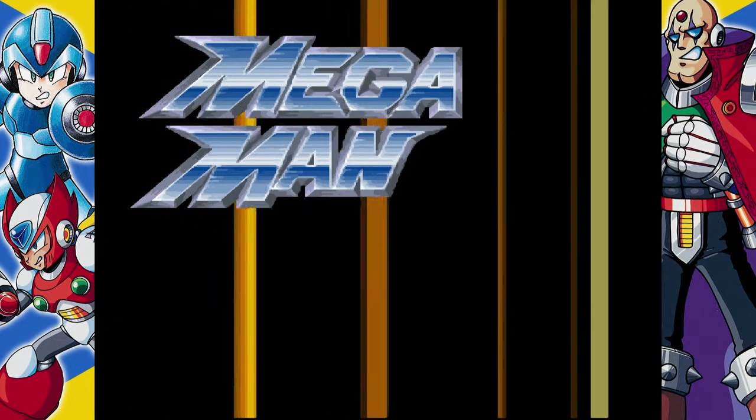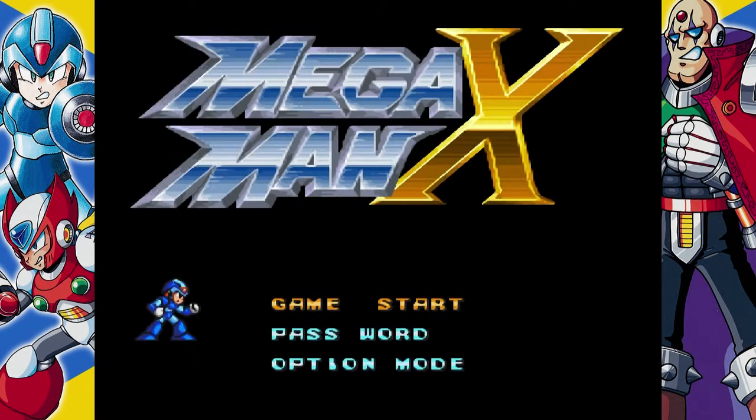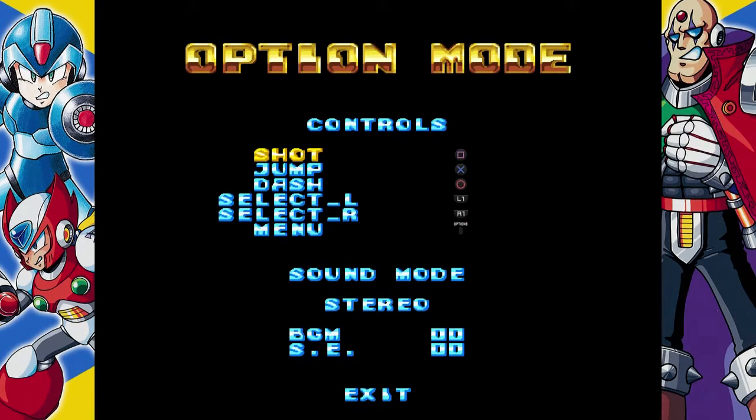I've been playing this since the Super Nintendo, and I've played many different versions. A great tip about the mechanics here is to always switch the dash to the trigger. The trigger is much easier to get to than trying to charge up and jump at the same time. And the Select R — you can move that from the circle if you find yourself hitting it a bunch; switch it to one of the other trigger buttons or something out of the way.